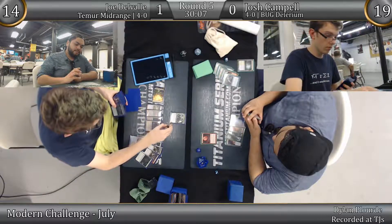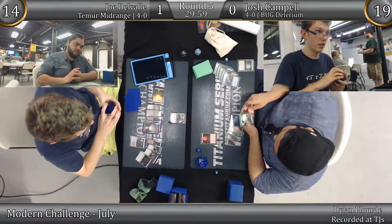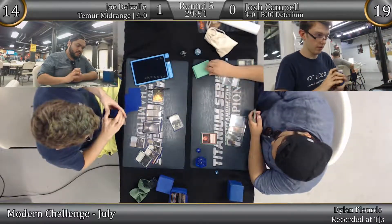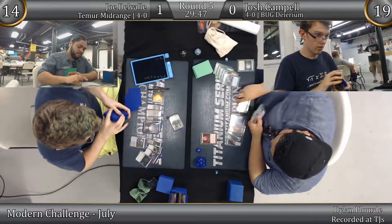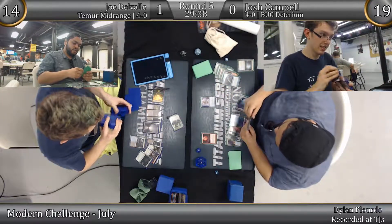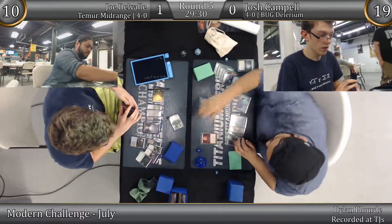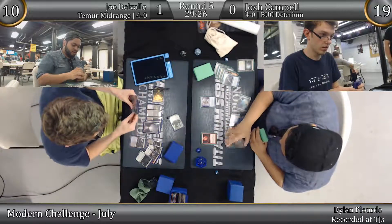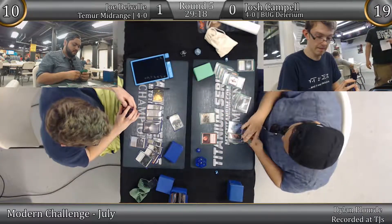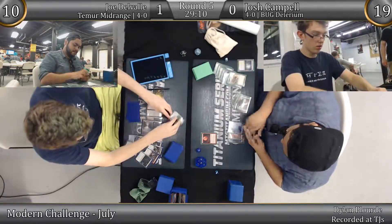Josh goes and finds another basic, probably another basic forest in order to now cast his Ishkana with delirium. He does not — he's going to set up for the next turn. He plays his own Tarmogoyf. That's backed by a Fatal Push on the Goyf. I believe that's game — yep, that is game.